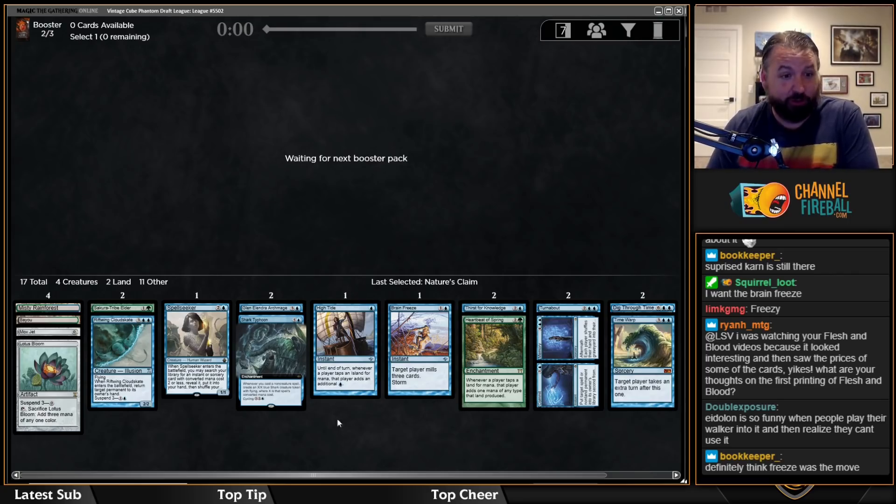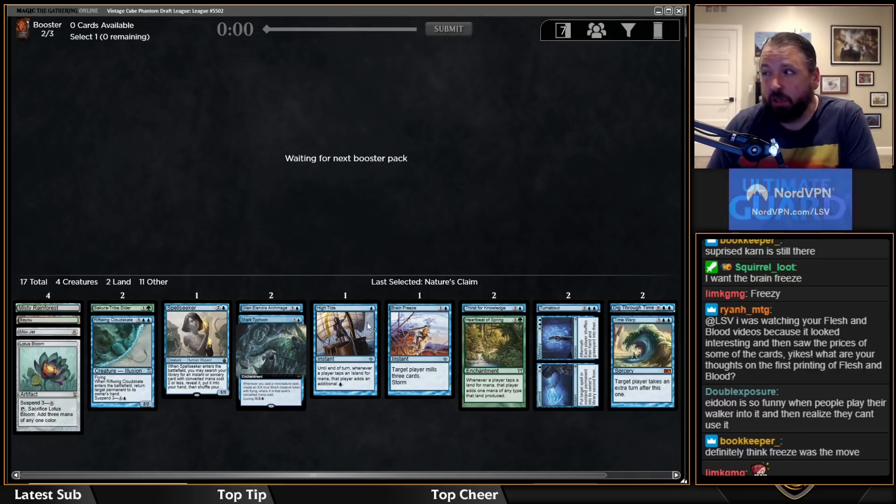I'm nervous about the Riftwing pick — Riftwing is going to be fine, it's cheap disruption. But Thassa's Oracle is pretty important to the deck. Getting Brain Freeze is nice too — there's a combo where you play three spells, Brain Freeze yourself, then play Thassa's Oracle. That can be pretty nice.